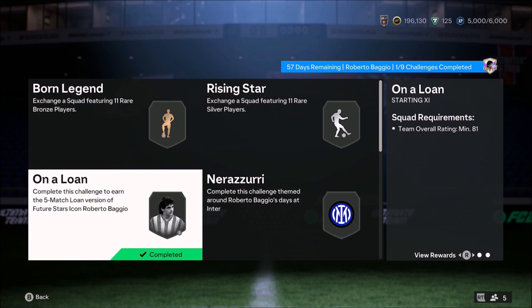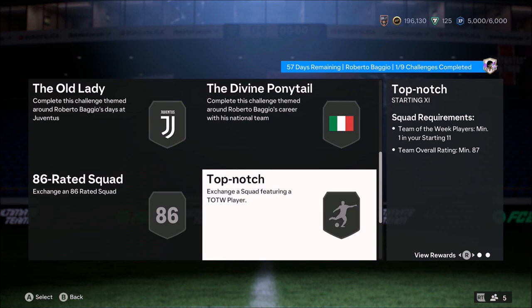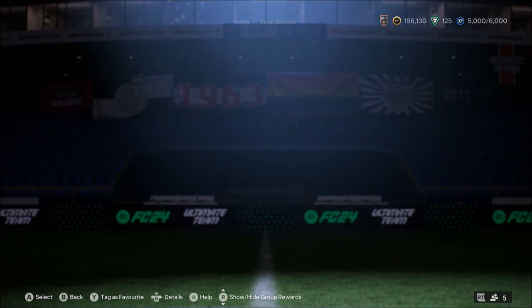Ladies and gentlemen, welcome to the video. Today we look at Roberto Baggio — huge fan of this Italian striker, was an absolute one-man army in real life. His card is just shy of 600,000 coins, it's an SBC you can do, and it looks very very impressive.